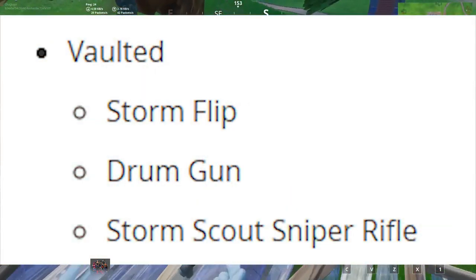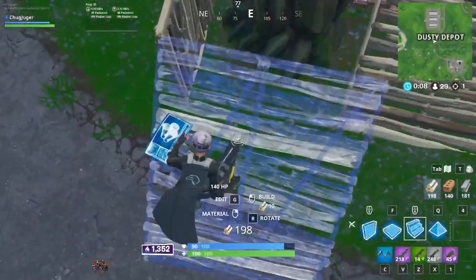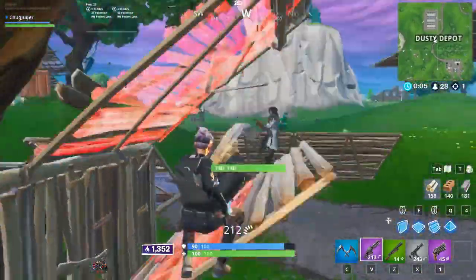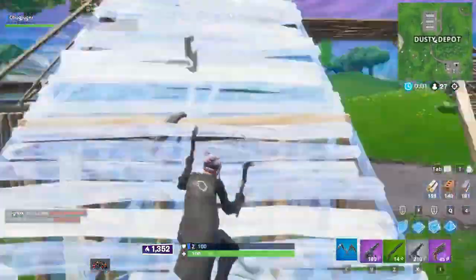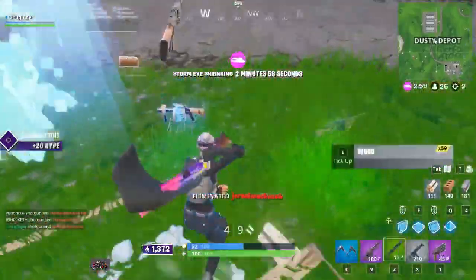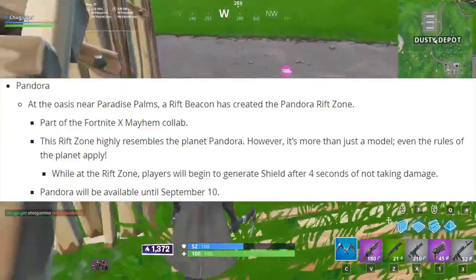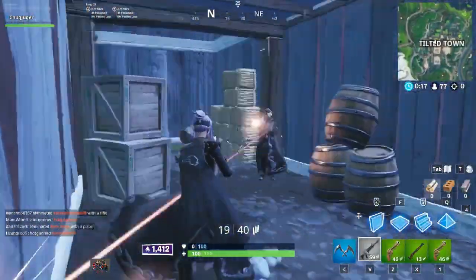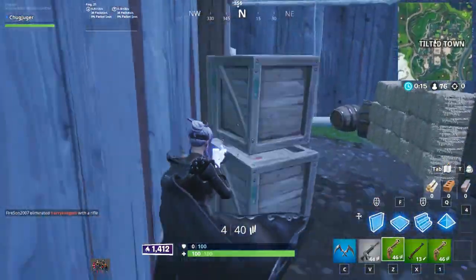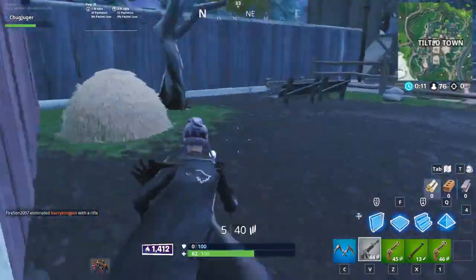Some vaults are here — the Storm Flip, Drum Gun, and Storm Scout Sniper Rifle are out of the game. For more info on Pandora: at the oasis near Paradise Palms, a rift beacon has created the Pandora rift zone as part of the Fortnite x Mayhem collab. This zone highly resembles the planet Pandora from Borderlands 3, or whichever Borderlands game — you get the point.